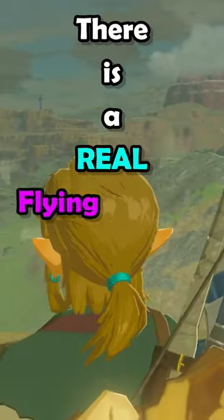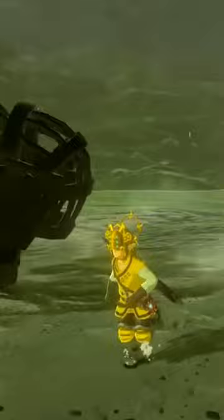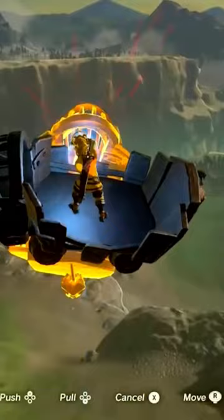There is a real flying machine in Breath of the Wild. If you get two minecarts and place one on top of the other in a sort of T-shape, you're then able to use your magnesis to control the bottom mine cart and soar through the sky for an infinite amount of time, if you have the right resistances for weather and set it up correctly.